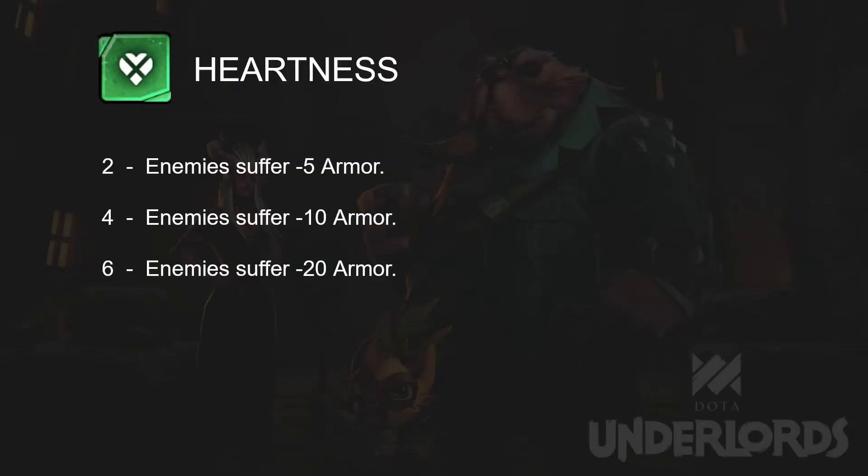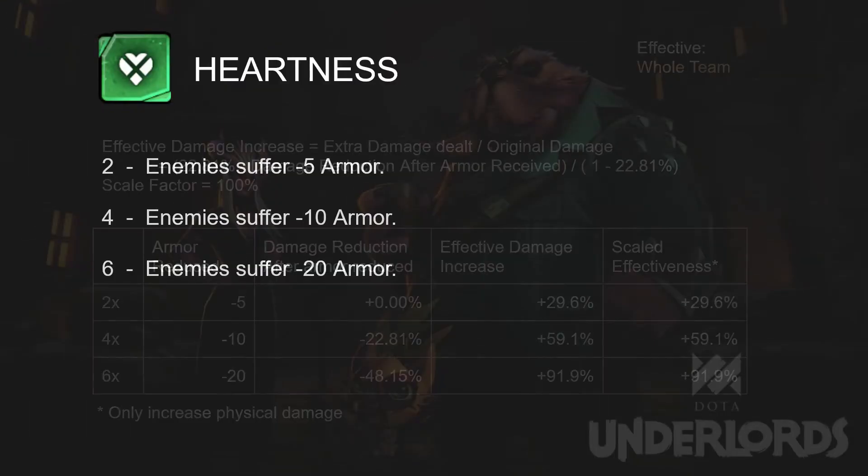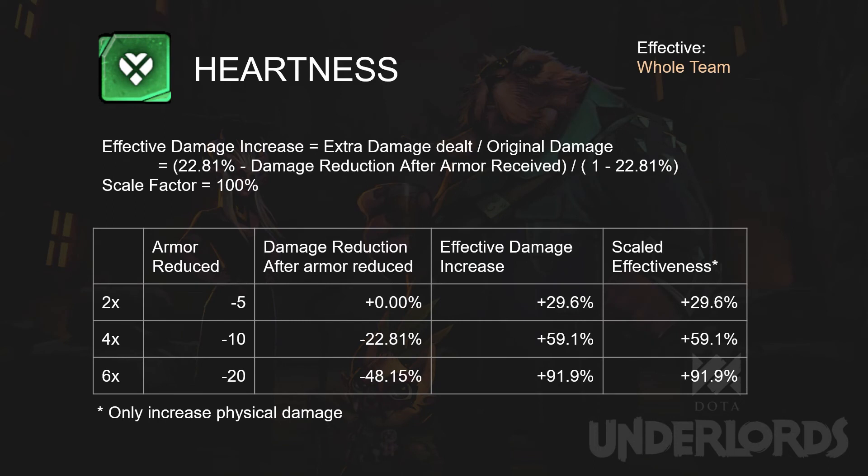Hardness. Hardness reduces enemies' armor. We calculate the damage increase using the extra damage dealt compared to the original damage. If you don't remember, 22.81% is the damage reduction for a unit having 5 armor. Because this increases effective base attack, we take the scaling factor as 100%.